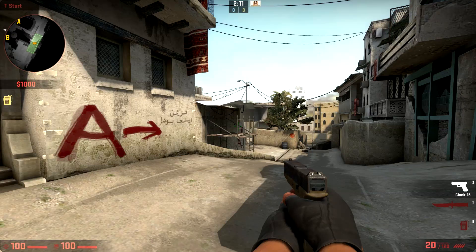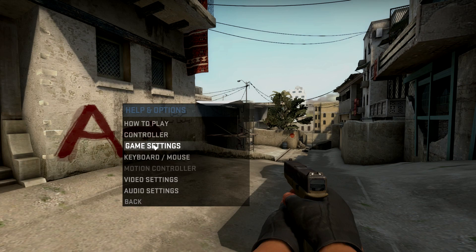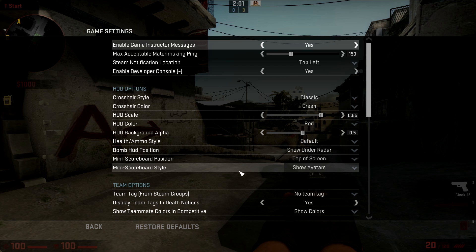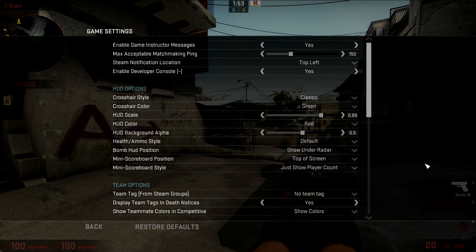If you guys want to change your avatars to numbers, all you have to do is go to Options, Game Settings, and there should be something called Mini Scoreboard Style. The default should be Show Avatars. All you have to do is change it to Show Player Count and it should fix it right away — just make sure you back out and you should have it.